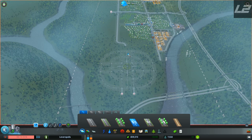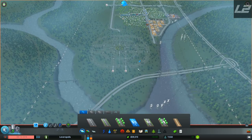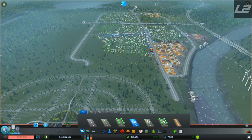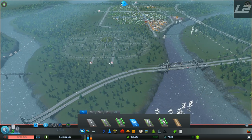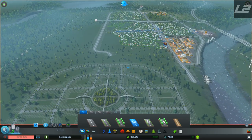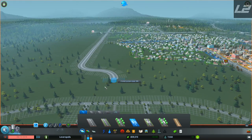Hey guys, what's going on, Lever 2000 here back with some more Cities: Skylines. Today we are ready to get this downtown core going. Just a couple of things I did in between episodes — I extended this road down here to get it set up for city access, extended this road for city access, and brought these two roads in and out of the city. That's all I did, so you didn't miss anything.